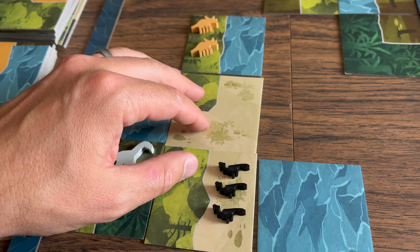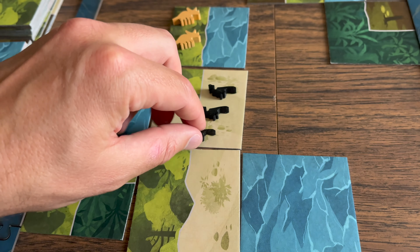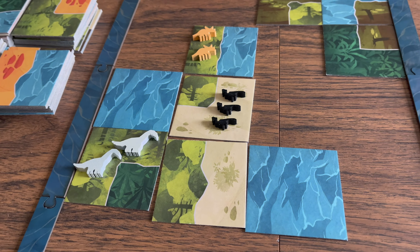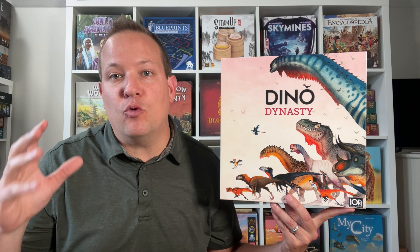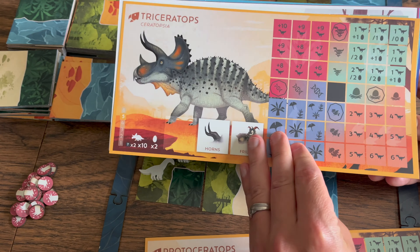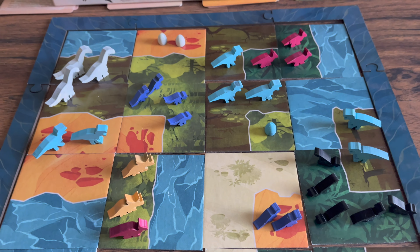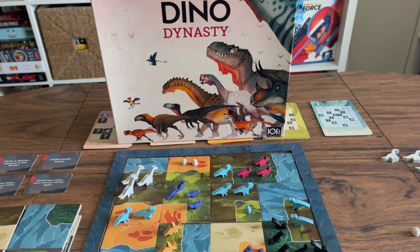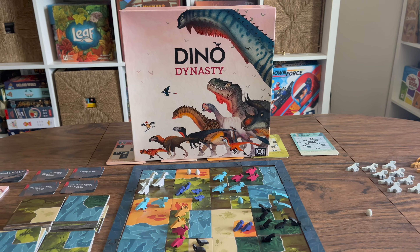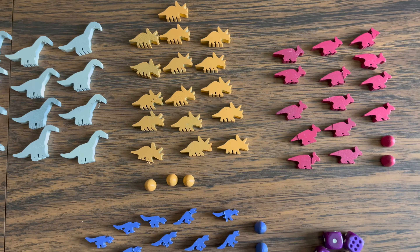The game starts with borders out on the table and you will be placing out tiles that will gradually make a map of different biomes. Players will be moving their dinosaurs across the map to expand their territory, maybe creating new herds or competing with other opponents. There are many ways to play — one-time adventures or a campaign of five consecutive games where you save your progress and switch species within your dynasty.